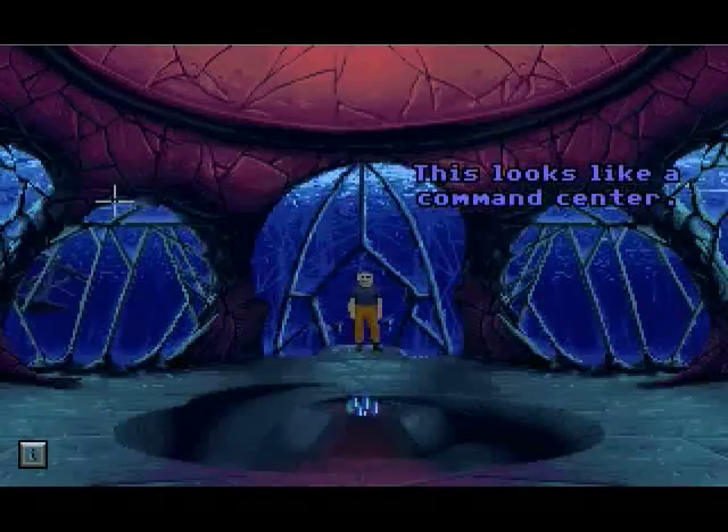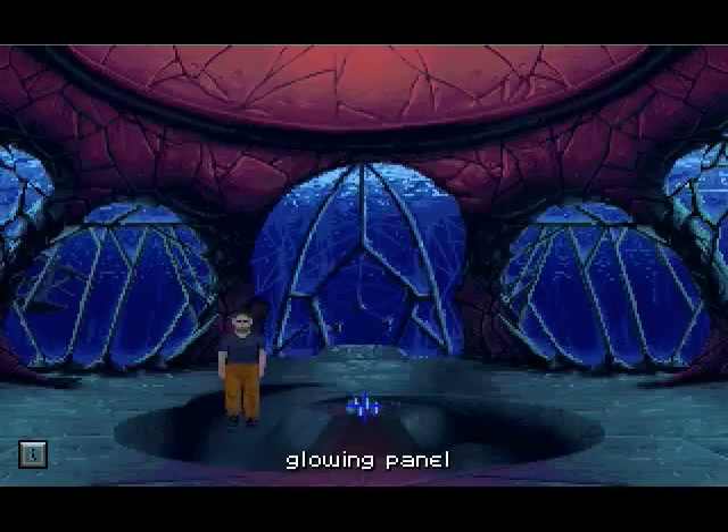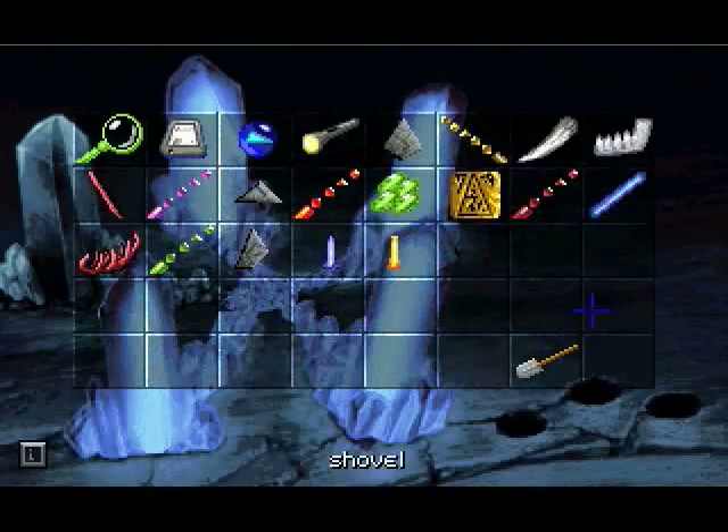This looks like a command center. A command center of doom! Okay, not really a command center of doom, but a command center — for trams. Pick up the blue rod, stick it in the hole. And now we've got a rod with a blue hole, and now we have some more rods coming.